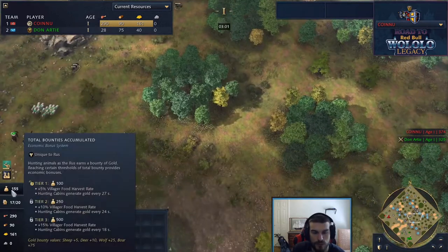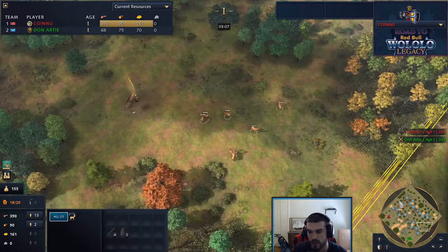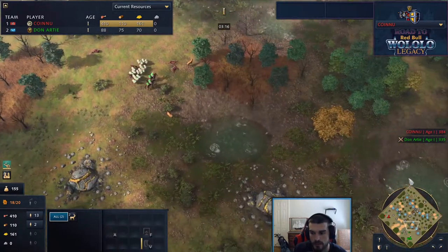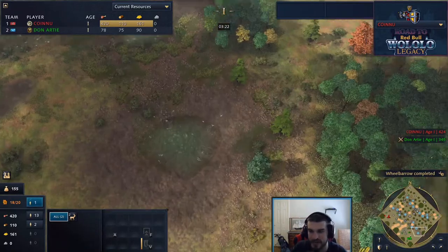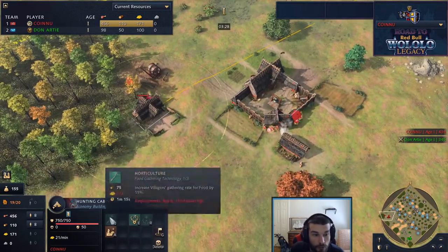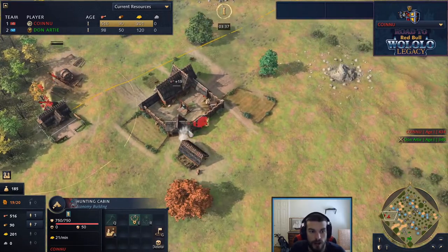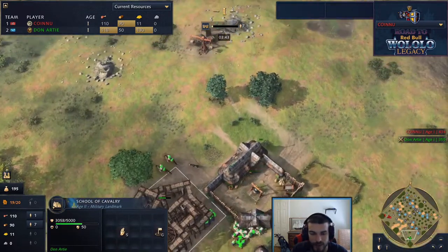Swapping over to Sy Arc's side - he actually only has 150 bounty but finds that next deer camp. There is an additional one he hasn't found yet that he could secure to get up to 250 bounty. He's already grabbed wheelbarrow but needs to find bounty and gold, and needs to drop off sheep at home. The Golden Gate is coming down a little late as Don is already halfway up on the way to the School of Calvary.